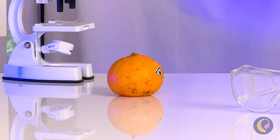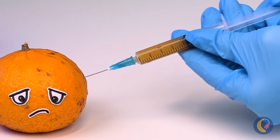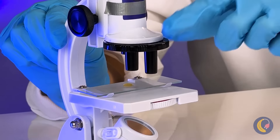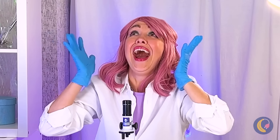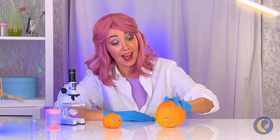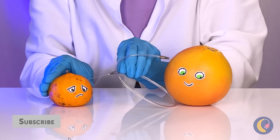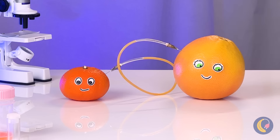Poor little Clementine. Not feeling good in your own skin — er, peel. We just need to take a sample. Doesn't look too good, but let's take a closer look. Okay, Doc, what do you see? Ooh, that's a whole lot of frowny faces. Don't worry, we've got just the donor to help. And she's pretty quick, too. A little transfusion should fix you up. After all, juice has a lot of vitamins. See, you look like a whole new fruit.